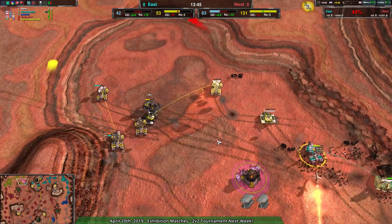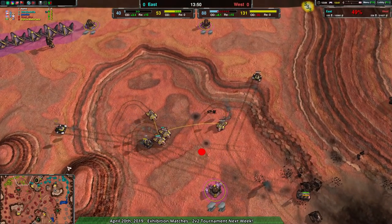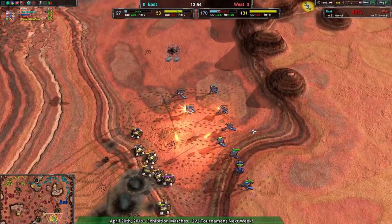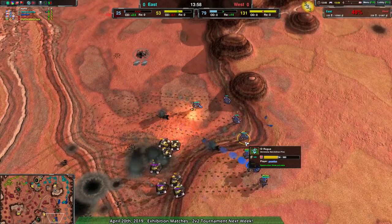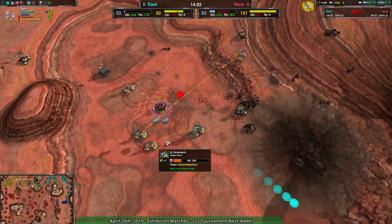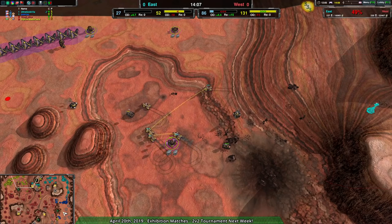That's not a thing that happens very often, but I'm glad to see it. Silly Dominatrix play like that is always fun — Dominatrix capturing Dominatrix, Dominatrix capturing Commander, Dominatrix capturing Factories, which I've actually done. Capturing a proxy factory with the Dominatrix and then turning it against your opponent is certainly a satisfying way to win.